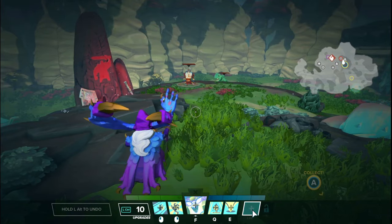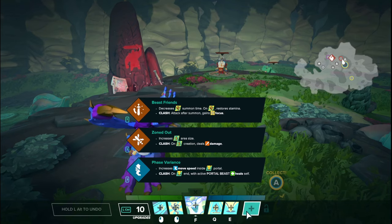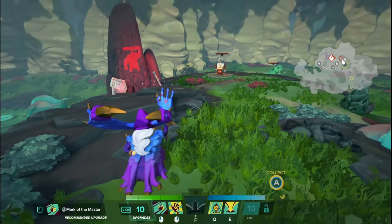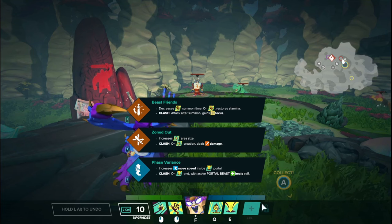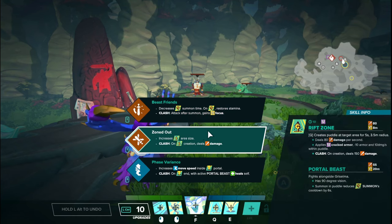So that is it for the upgrades on the abilities themselves. Now let's go over the clash talents. Just a brief reminder: clash talents unlock at level 5, and it's basically a third upgrade to one of your three abilities — right mouse button, Q, or E. Please remember that you have a clash talent because it gives you an effect immediately and then an effect when clash starts. A lot of people keep forgetting that they have this.